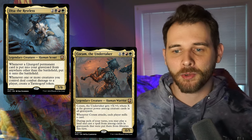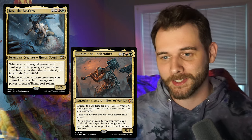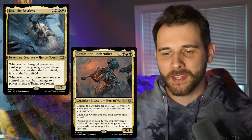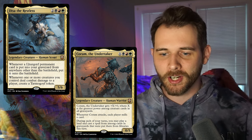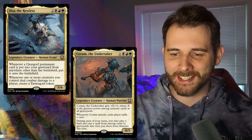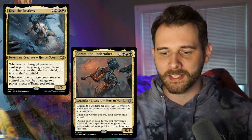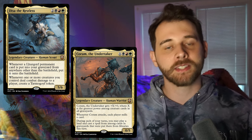The backup commander is Karam the Undertaker — four mana Jund for a 0/5 human warrior. Karam gets plus X plus 0 where X is the greatest power among creature cards in all graveyards. Whenever this creature attacks, each player mills a card. And then during each of your turns, you may play a land and cast a spell from among cards in your graveyard that were put there from libraries this turn.